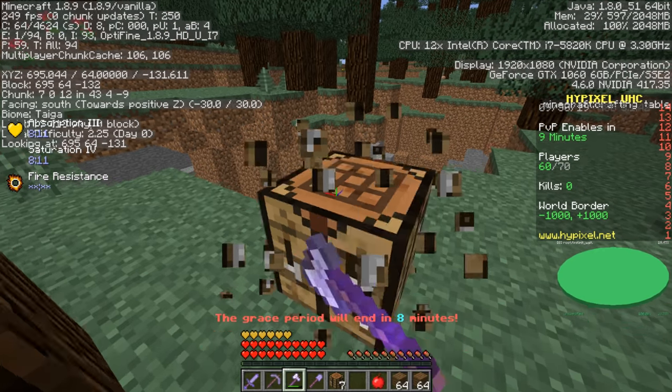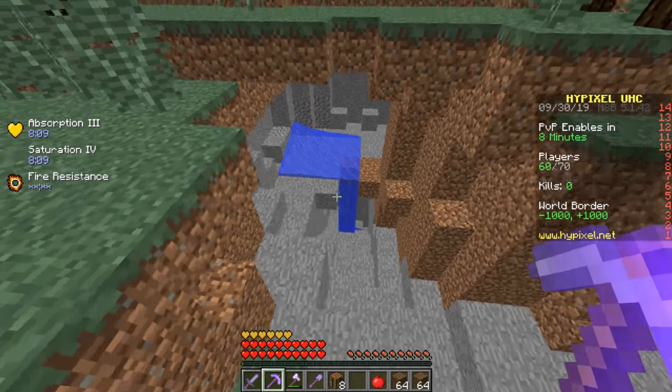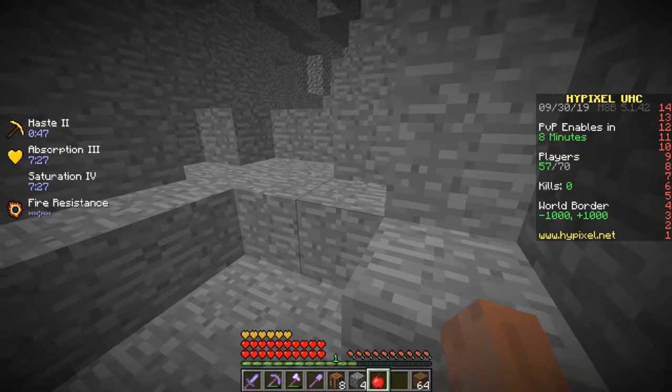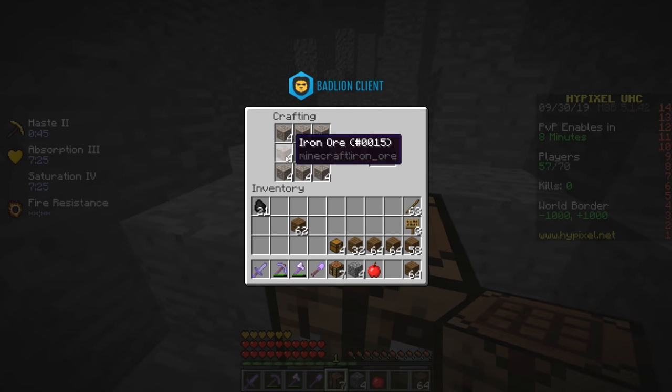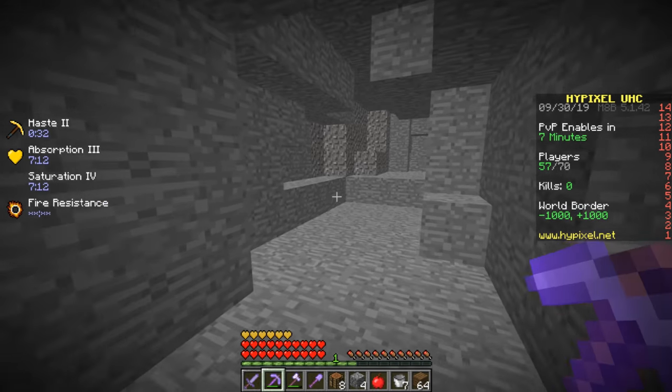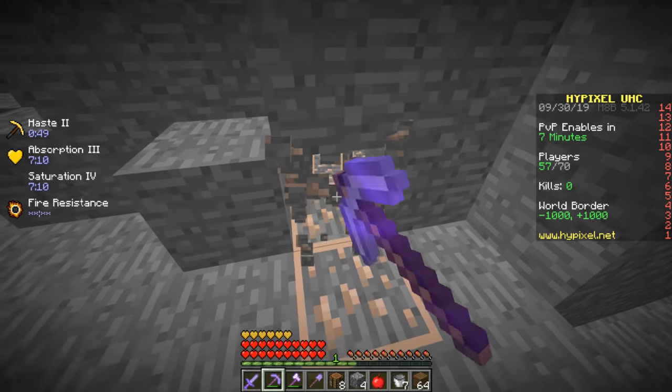We need a lot of iron, and chests, and we should be good. We actually got 32 iron — that was incredibly fast. We can make a bucket, actually we're gonna make like seven buckets. Sounds about right — seven buckets should be good.